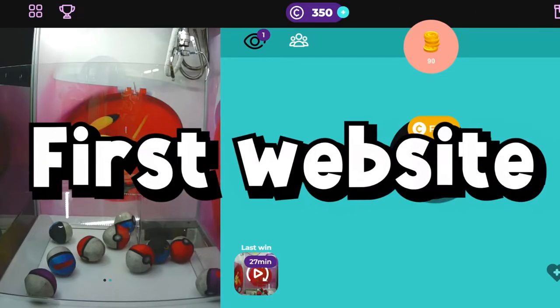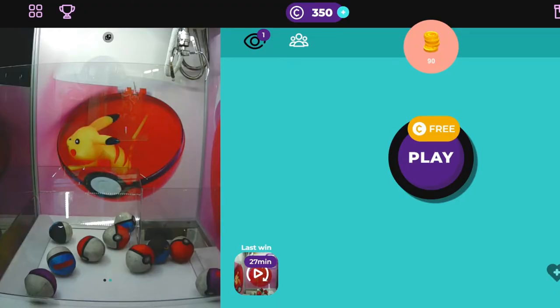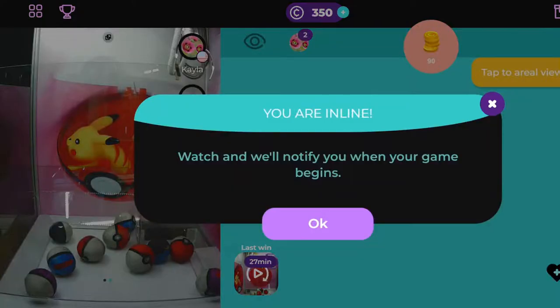So our first website with the crane games is claw.games. It gave me a free game. I think you win this Pikachu in the background, but there are just these dirty pokeballs down the bottom — they look like they've been in there for at least 10 years. Anyway, we get a free go: 'Watch and we'll notify you when your game begins.' I'm in line.